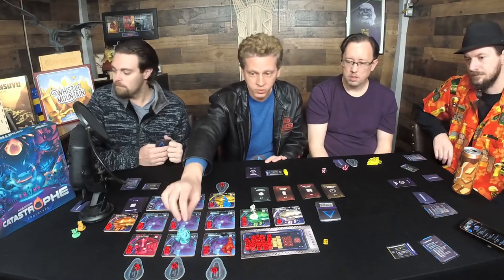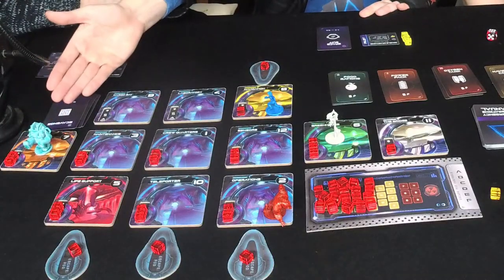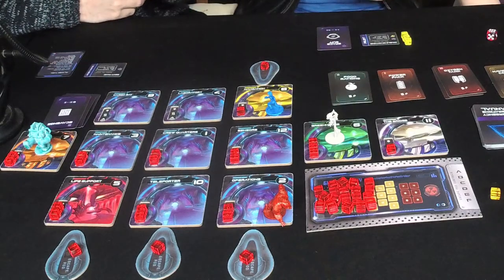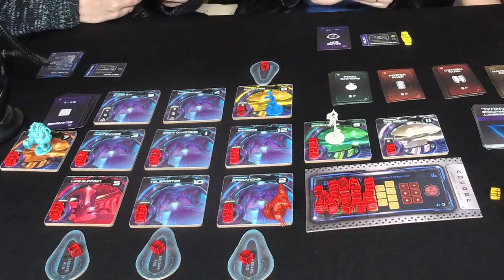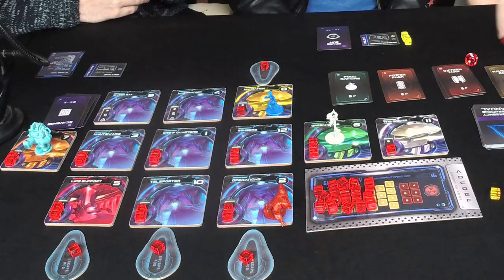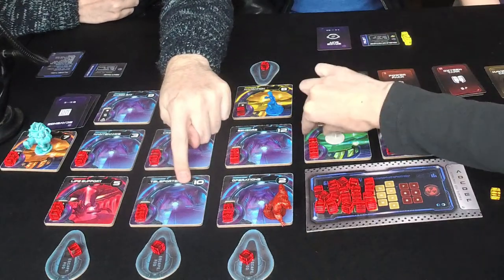I'm going to use the teleporter — shockingly, it allows you to teleport to any other room. No one's used it yet. Wild and wacky. Then six-six — that's doubles. Oh, for one action I can travel to any space on the ship!